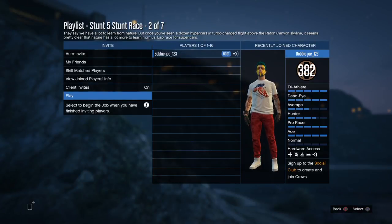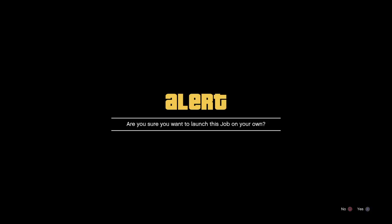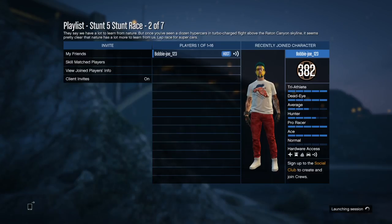Hello everyone, SupersonicBlue here and welcome to another GTA Online Race Series here on the channel. Today what we're going to be doing is a stunt race called Rattan, it's in supercars, it's a lap race and it is just over 4 miles long.